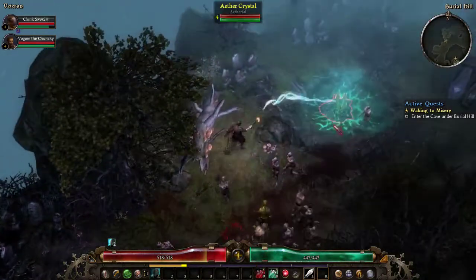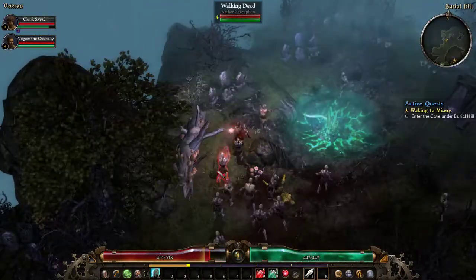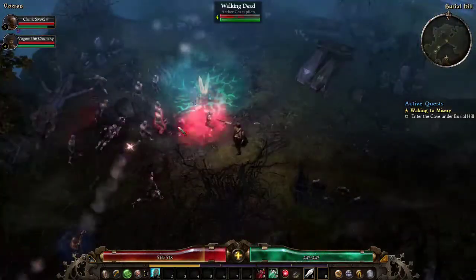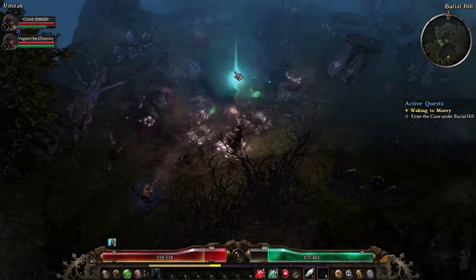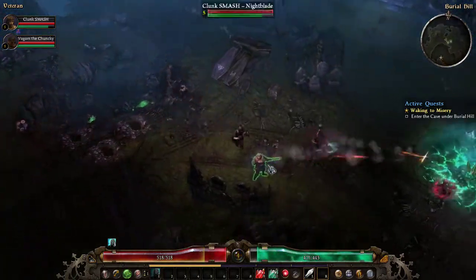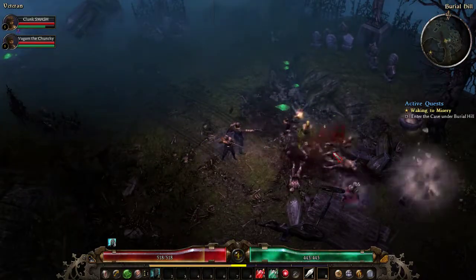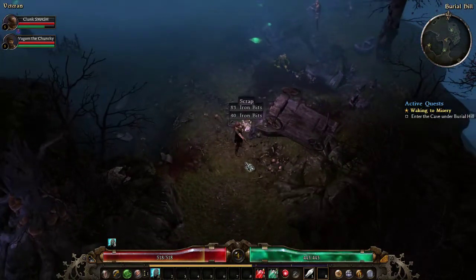There's a lot of enemies over here. I got locked into a corner — I hope I can proc my rocket. My minions are dead. You gotta destroy the crystal or else it'll just keep spawning. I didn't get a crystal that time. Now I got multiple zombies. Wow, this is Veteran mode — it's a firing squad. Leveled up again!